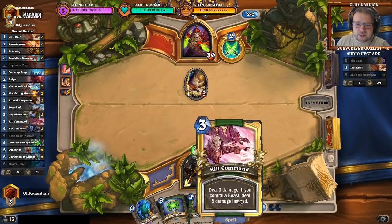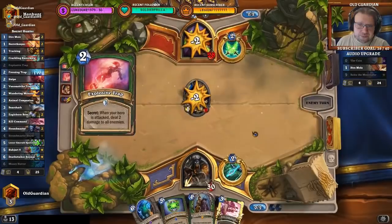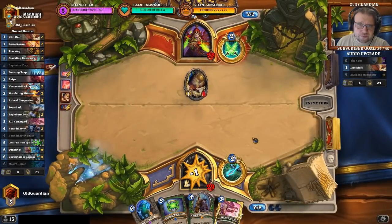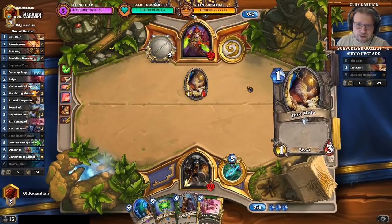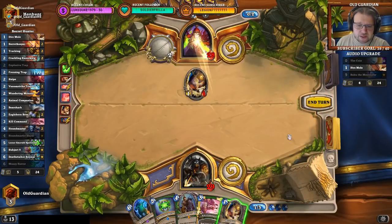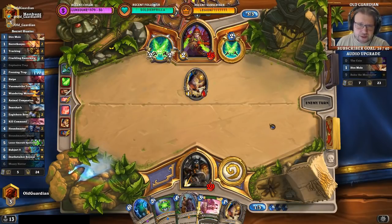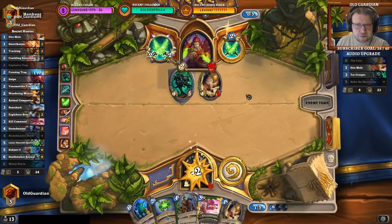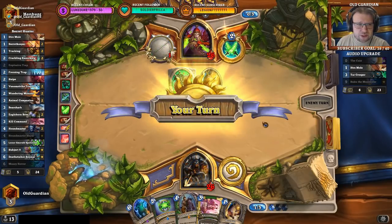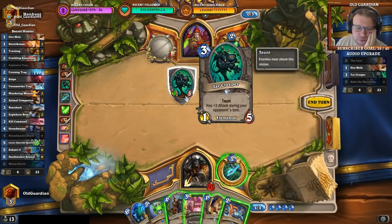Let's say he coins a Fledgling — I can kill it with Kill Command, then play Shaw, then play Spellstone. So that still works out nicely. Although it's very unlikely he would ever do such a thing. He kept multiple cards, so I assume there's going to be some good stuff coming. I'll have to kill command his minion next turn. He plays something, he has so many. Oh, there's a Tar Creeper — that was a surprise. Coin Fungalmancer on this Tar Creeper would be a gigantic problem for me. How am I going to get through a 4/7 Tar Creeper?